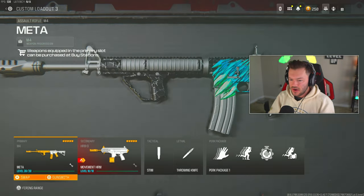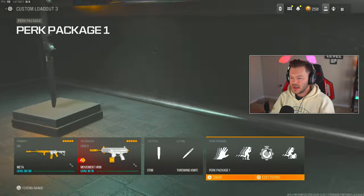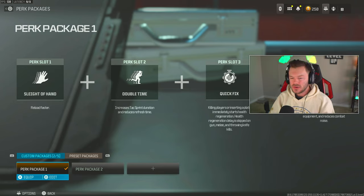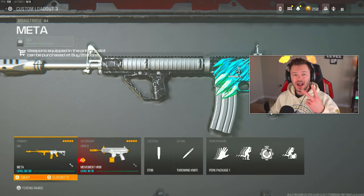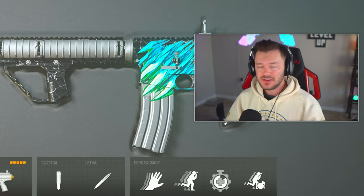That's the full build. My secondary is the HRM9, stem shot for tactical, throwing knife for lethal, and my perk package is Sleight of Hand, Double Time, Quick Fix, and Flex — definitely my go-to perk package. You can swap Sleight of Hand for Mountaineer, but otherwise don't change much. Flex lets you hear people a little easier. I've got two fire high-kill gameplays dropping — a 40-plus kill game and a 30-plus kill game totaling over 80 kills.